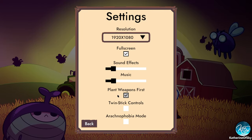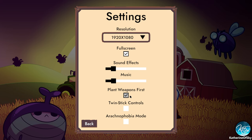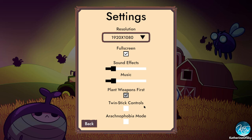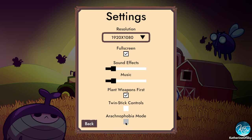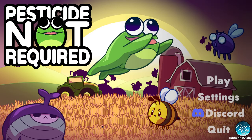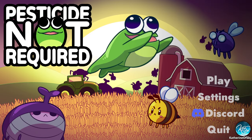Let's look at the settings. Plant weapons first is a very nice quality of life feature — I'll show you that in a minute. If you like twin stick controls to aim stuff, you can do that too. You can also set up arachnophobia mode. I'm okay with spiders, but it's very courteous for the devs to add that.